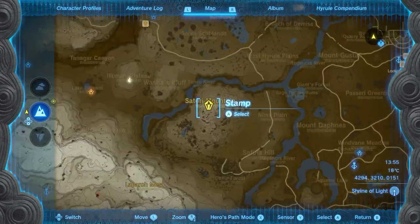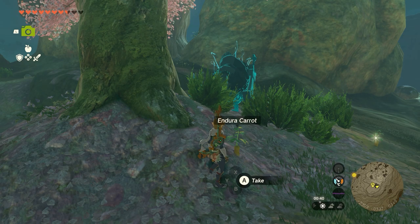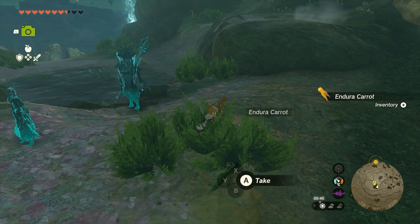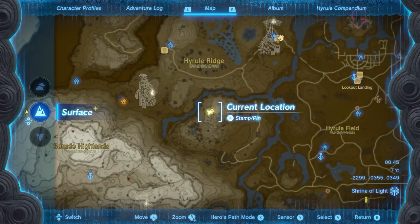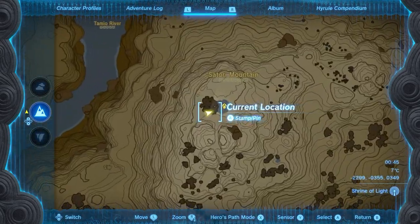Now in order to bring him out of his little cocoon thing, you need to head to Sustori Mountain, which is here on the map, and find yourself an Endura Carrot. I did search a lot of this mountain and I only found it right at the top, right near a small pool of water. So once you get to the mountain, simply climb up to the top and you will see a small pool of water next to a tree, and you will find the Endura Carrots there.